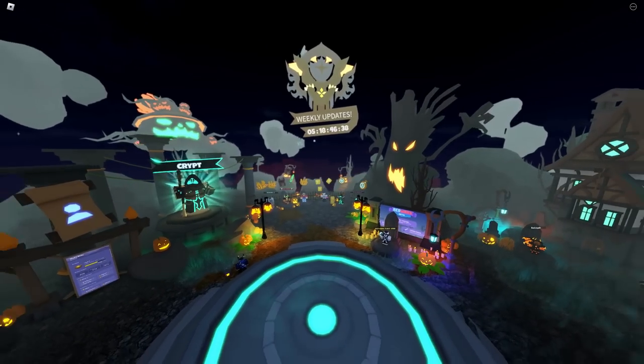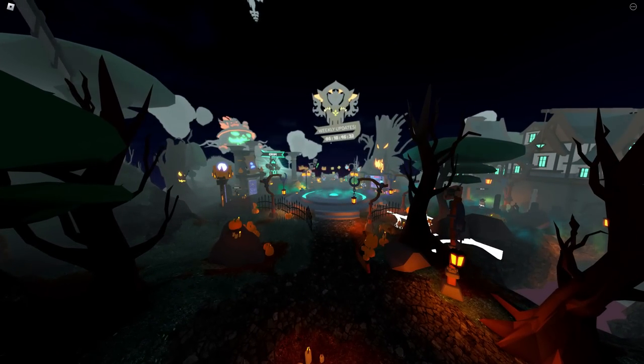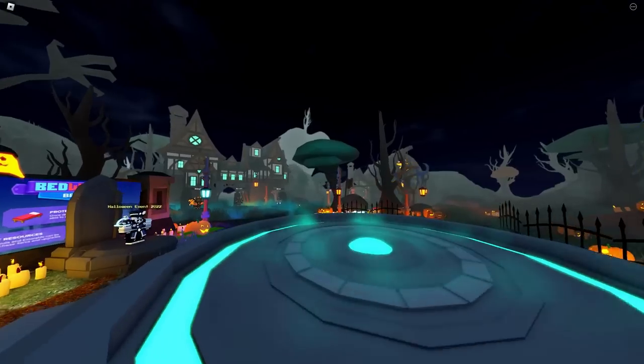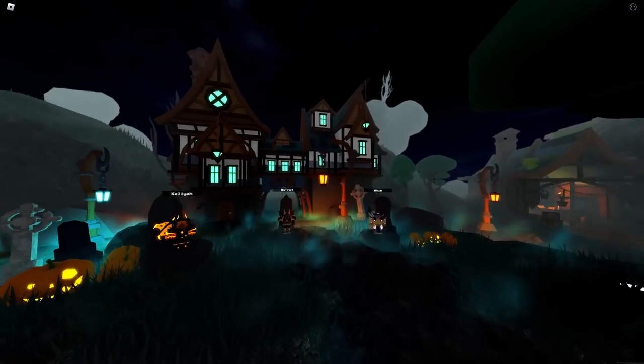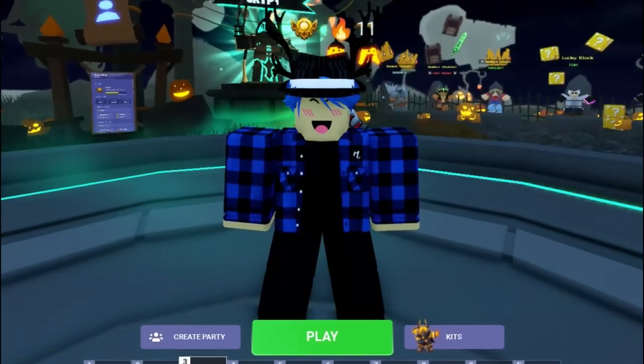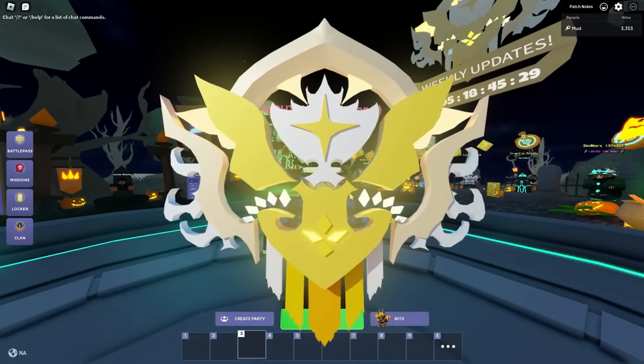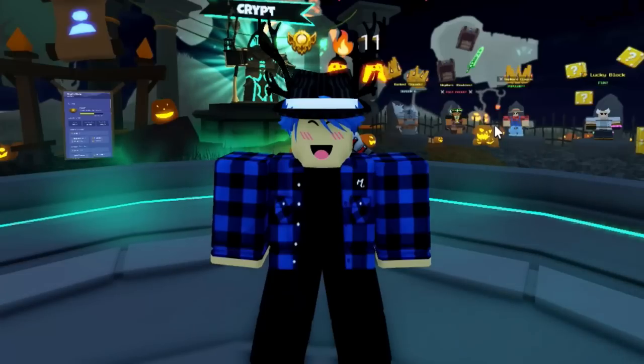When you join in, you see a brand new lobby. They took the current lobby and made it spooky. Halloween themed lobbies are some of the best in the game. So around the lobby, we have smoke all over the ground — that's a perfect addition. And they took the current season six music and made it spooky.